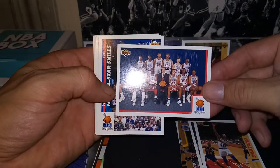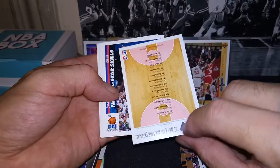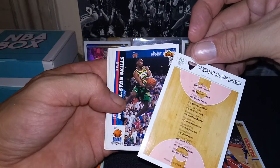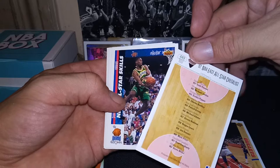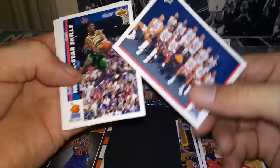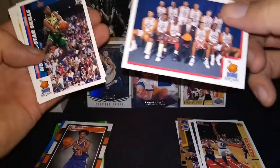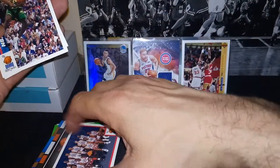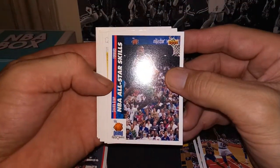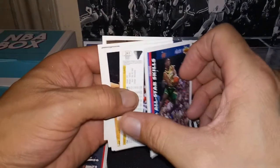Jordan's in that one — it must have been in the lender. Nice card, a little bit left-to-right on centering, but it's a 92 East All-Stars checklist and Jordan is number 452. I love that uniform. He does come in this set and the corners seem really sharp — just the centering is an issue. Could be a possible PSA candidate.